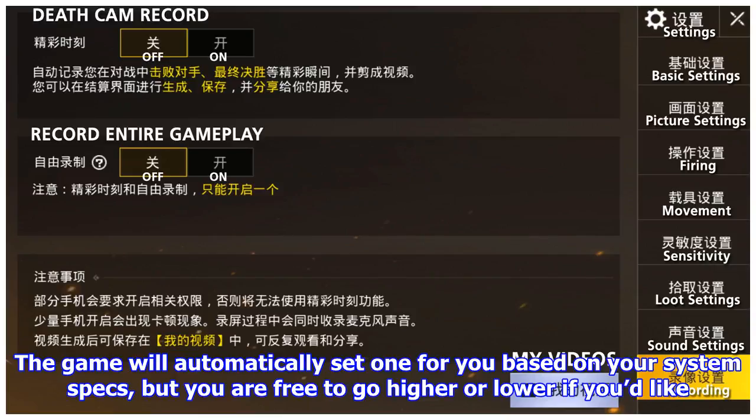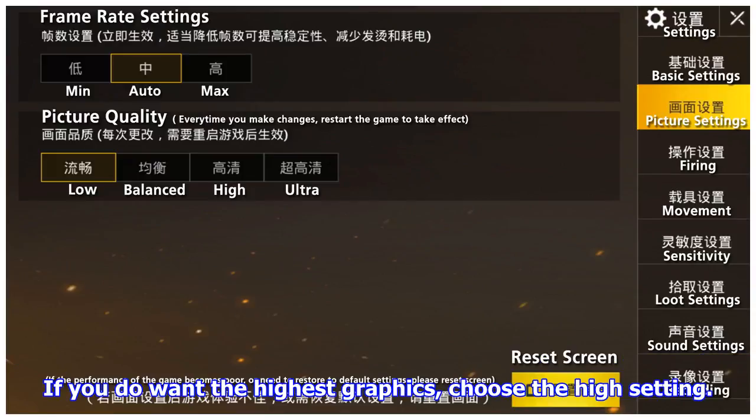The game will automatically set one for you based on your system specs, but you're free to go higher or lower if you'd like. If you do want the highest graphics, choose the high setting.